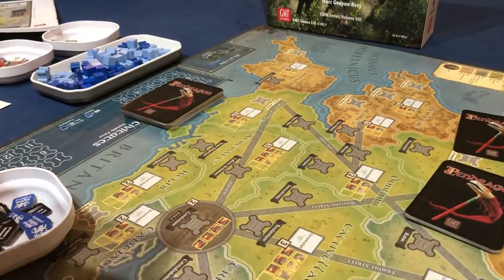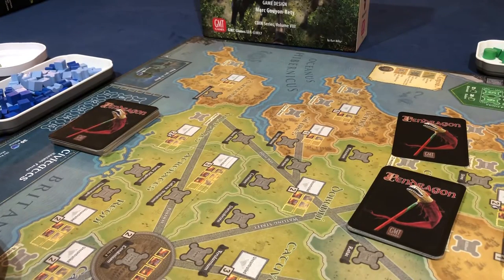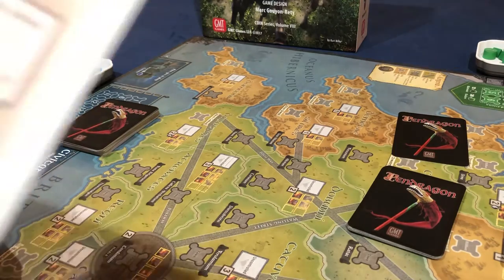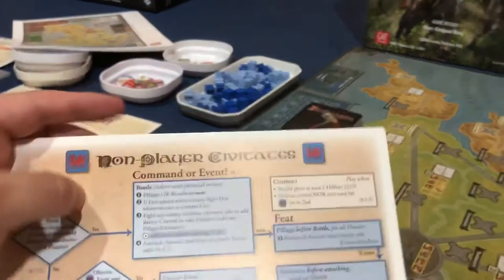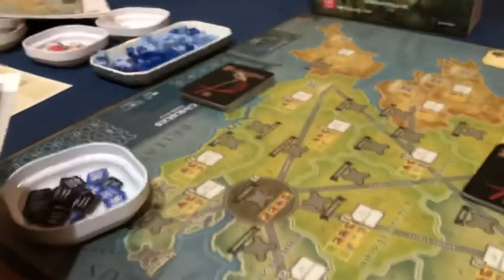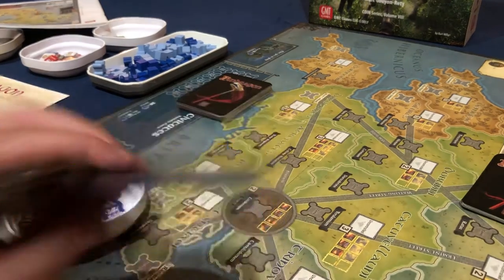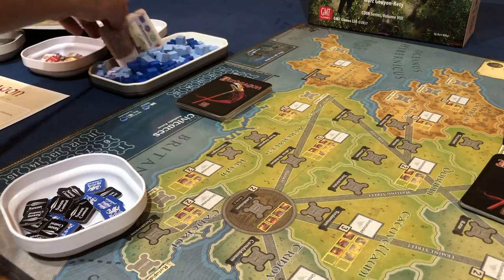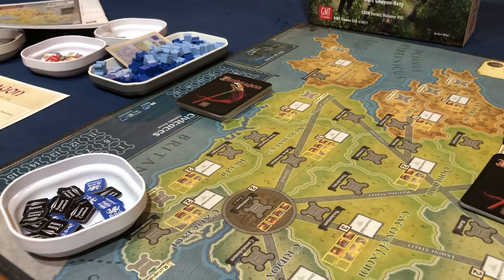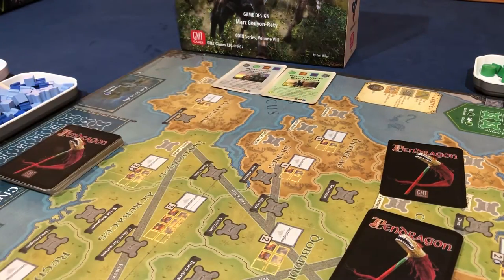Looking at the flowchart, each faction's Pivotal Event conditions are listed there — for example, the Scotti would place at least one piece and neither the current nor next card has first or second. All Pivotal Events have a little white box telling you when they'll be used. The Civitates and Dux cards are ours since we're controlling them. For the two Barbarian ones, I like to lay them somewhere readable — I place them in the ocean area since not much happens there.